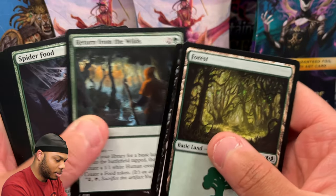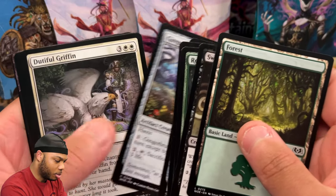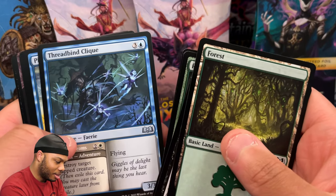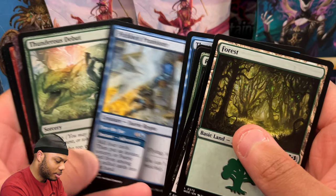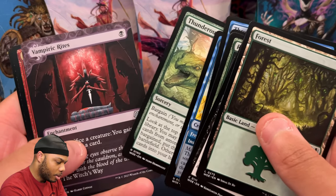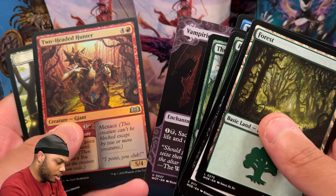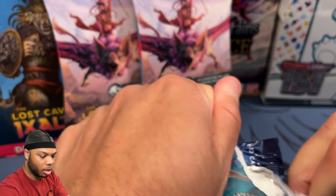Sweet Tooth Witch, Spider Food again, Candy Trail, Ginger Brew — this is like half the same pack. Threadbind Click, Piclock Prankster, Thunder's Debut, Vampire Rites. And for the foil — Two-Headed Hunter. Human Token.